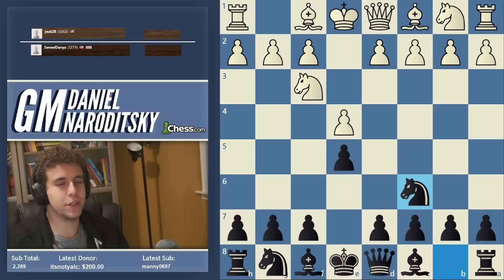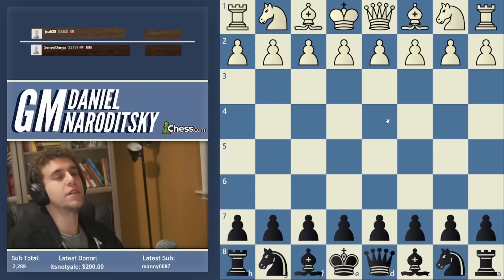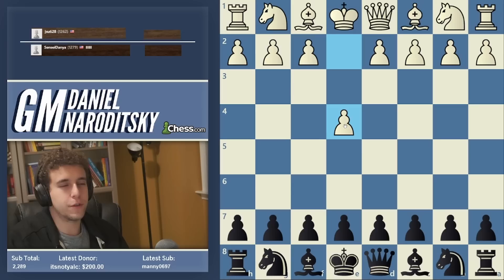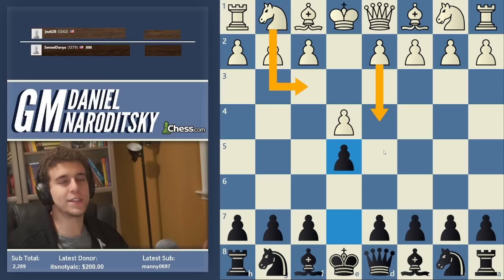Now you have tons of Italians — the Italian is known as basically the most non-theoretical top-level opening because of the amount of different move orders and how positional it is. The Berlin endgame is theoretical but also conceptual-based. Tons of people are playing the anti-Berlin, which is the move d3. You see the shift where people are trying to get fresh positions — they're not going for an objective advantage, they're going for positions that they know better than their opponent. I think Magnus is largely responsible for that philosophy: not necessarily going for the biggest advantage, but going for a position where if you make a mistake you'll be much worse, with practical pressure and positions you've analyzed that your opponent hasn't.